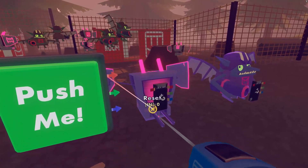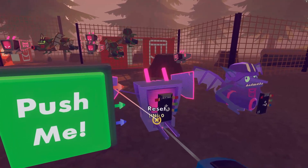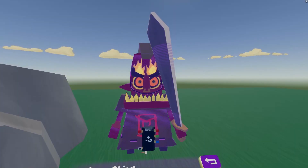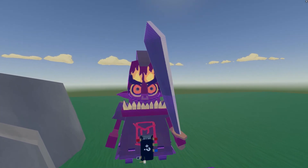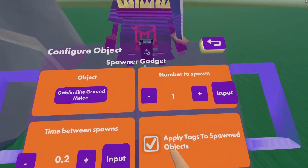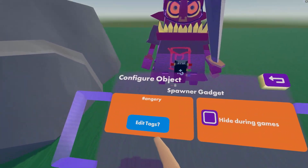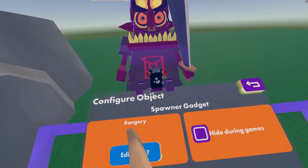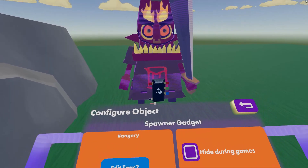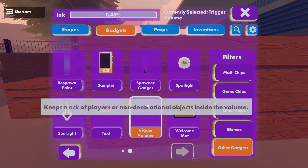The reset pin stops any currently spawning wave and immediately deletes all the NPCs spawned from that particular gadget. The spawner gadget also lets you add object tags to NPCs as they spawn. Just make sure to tick the box that says apply tags to spawned objects and then go to the next page and find the edit tags button. Any tags listed in the spawner gadget will automatically be applied to anything spawned. Try using tags on your NPCs to control how they interact with gadgets like trigger volumes and look-at gizmos.